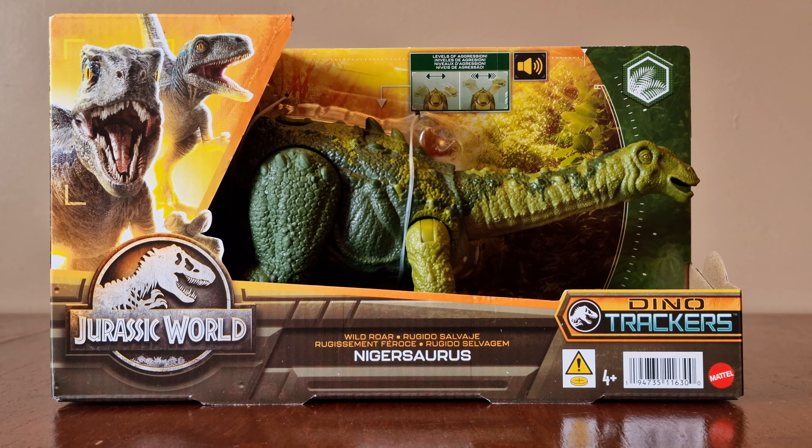On the back of the box there's an image of the figure in action. His eye activates his levels of aggression, the logo again, and effects information. There are also three other dinosaurs that are part of Wave 2 of the Wild Wars. His avatar icon is shown, and activating the levels of aggression makes sound effects.